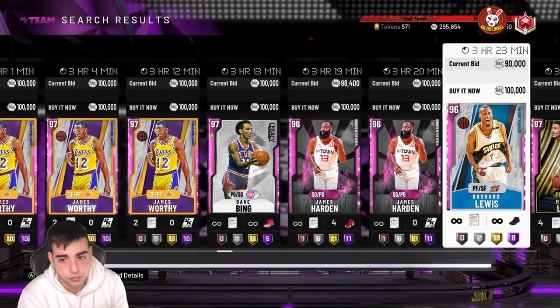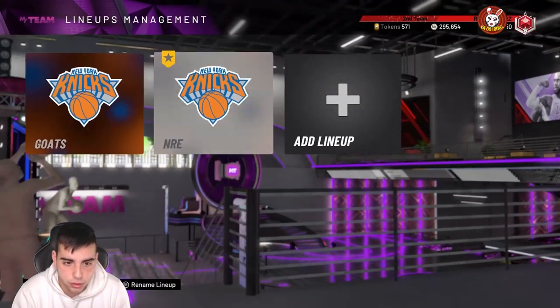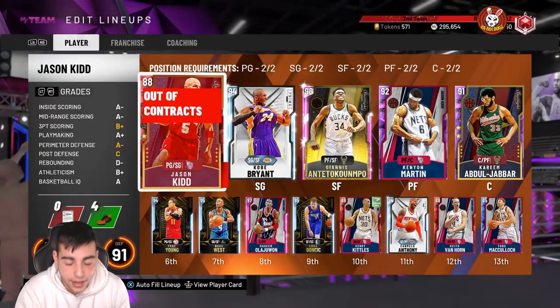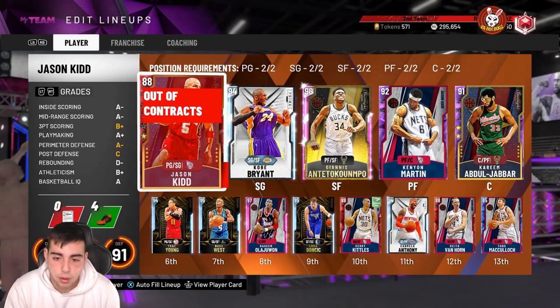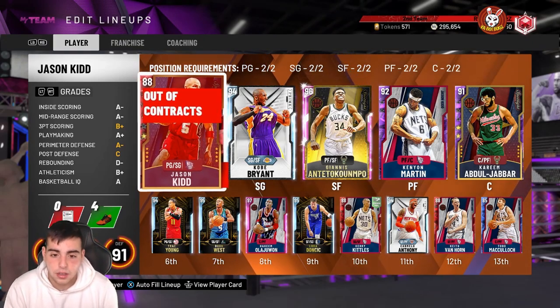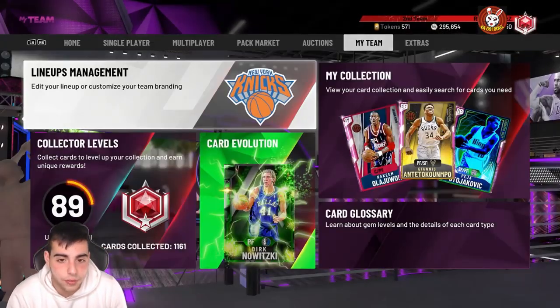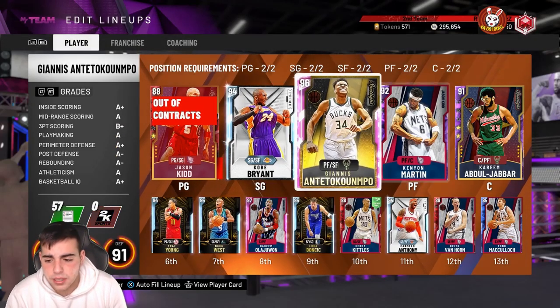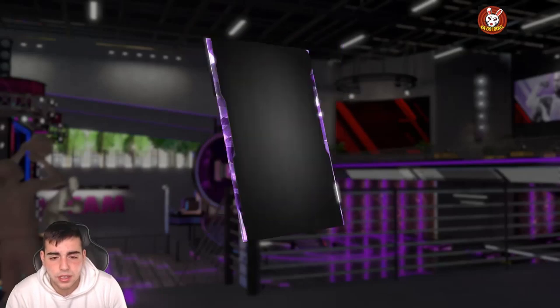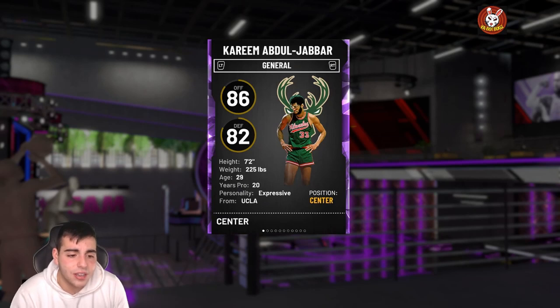Right now — and this is bold — I'm gonna hold on to my Hakeem. I'm kind of scared, but I'm holding. Kobe I will be selling. Carmelo Anthony I will be selling. Everyone besides Hakeem and Kenyon Martin is going — I need to get these solos done. I'm five away. Once I get them done, everybody's out of my collection. I'm also trying to EVO this Kareem — it's kind of hard, but we're trying.